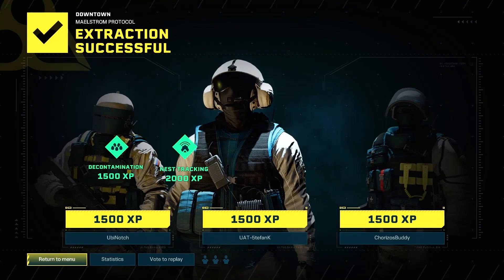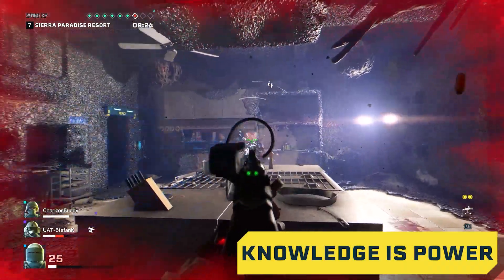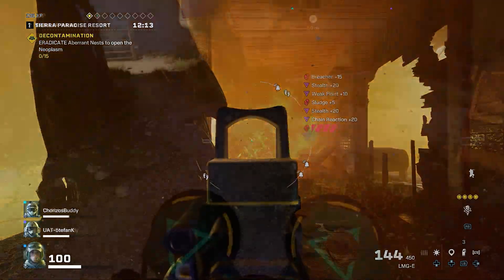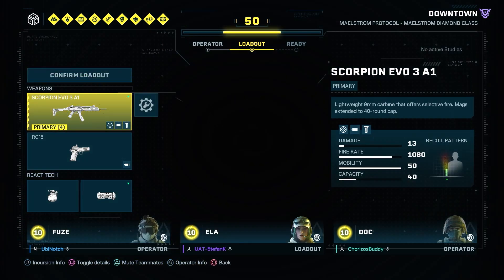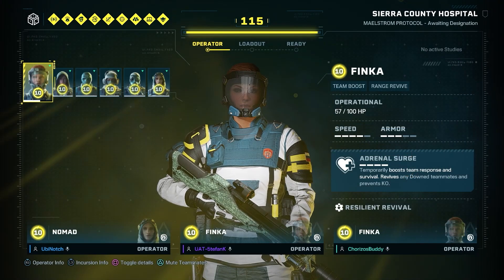Here are some tips on how to do so. Here with REACT, knowledge is power. Learn all the various behaviors, strengths, and weaknesses of the Archaeans — you'll then know how to best engage them. It'll also benefit your team to know each other's operator abilities. Figure out optimal weapon loadouts and how to best support each squad member. This all comes down to practice.